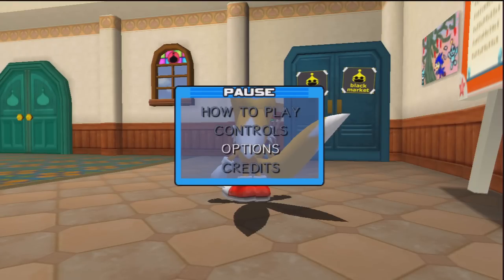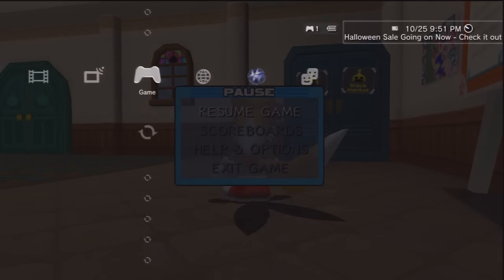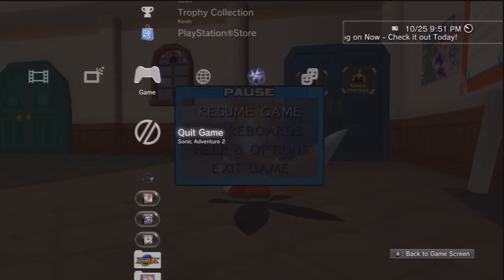All that's left to do now is to quit out of the game. Make very sure you hard quit out of the game and not choose 'Exit from Chao Garden.' For PS3, you would just press the PS button and choose to quit game.